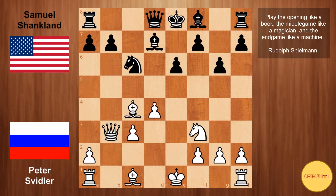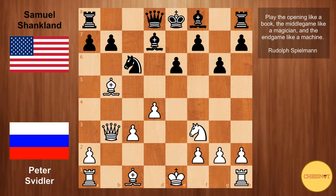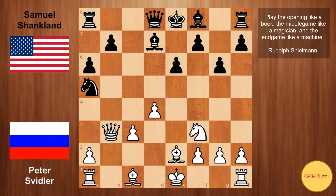If Svidler were to play a normal move like castles, then Na5 would win a piece — squares a4 and b4 are covered by Black's bishop, so the queen cannot defend the bishop. So after Bd7, Svidler goes Bb5, prompting Black to play a6. Now Be2 creates a weakness on b7. Shanklin goes Na5, attacking the queen and also defending the pawn on b7.